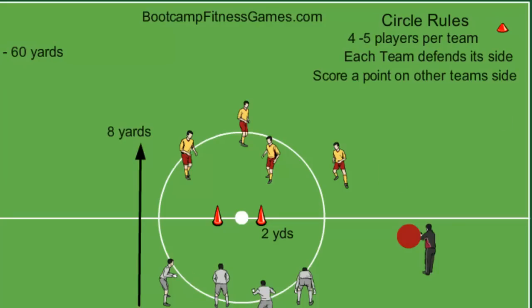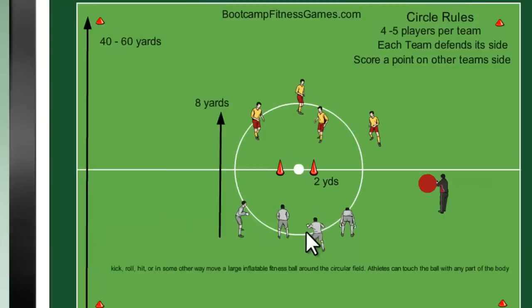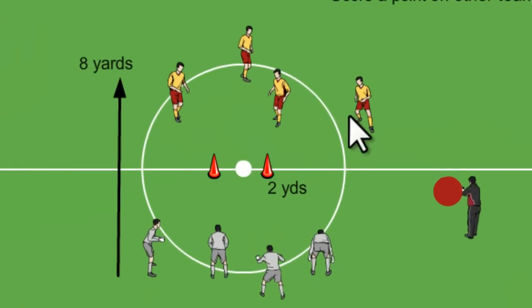The dimensions of the field are 40 to 60 yards. I've got four cones to identify the boundary lines, and then within that you have an eight-yard playing area — the circle. You really don't have to have cones to outline this circle; you could if you wanted to, or you could put another small square with four cones. And then within the middle of that you've got the scoring area.